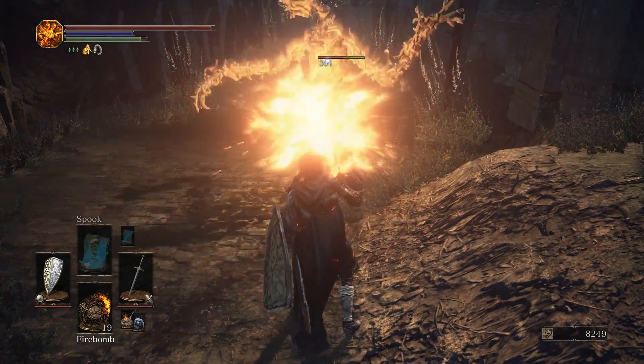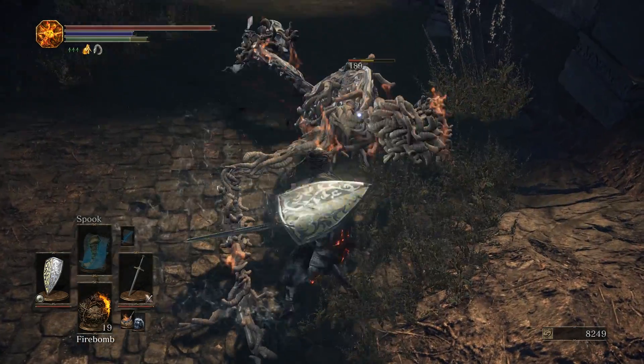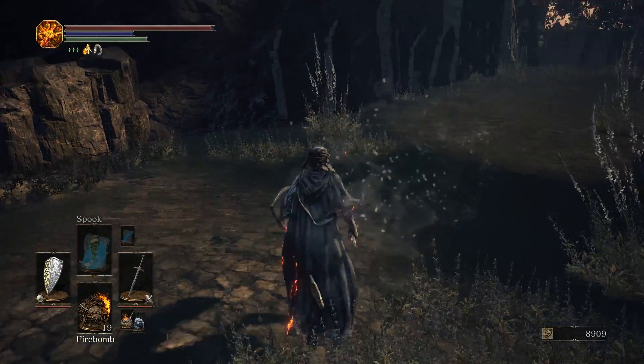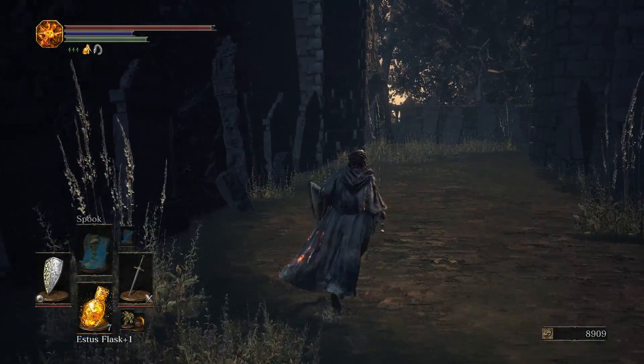And now, showing you another form of fire attack — the firebombs — you can see that did a lot of damage off the path. So having some firebombs is not a bad idea, and it's also why I brought the Charcoal Pine Resin, just in case.